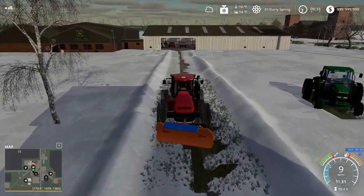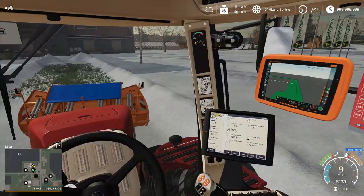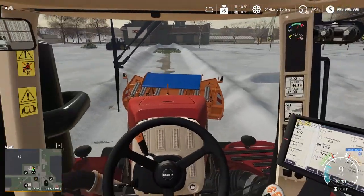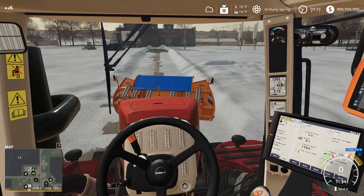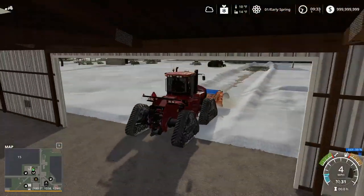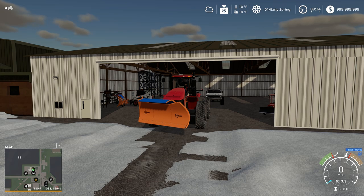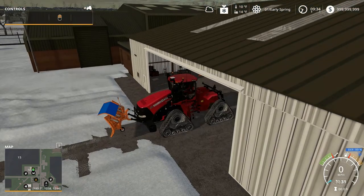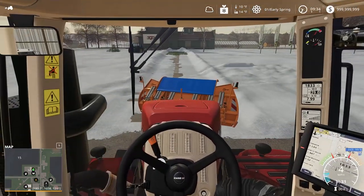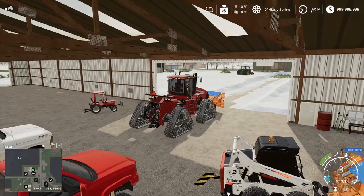That worked good! Now I'm gonna do one more pass to see if I can scrape off the rest of this snow. This is gonna work good. I might start hitting some roads if we can — I don't know if we can plow roads if you don't own them. It seems I can only do a left and right tilt. It gets pretty much all the snow off and it's kind of realistic how it doesn't take everything off in one pass.